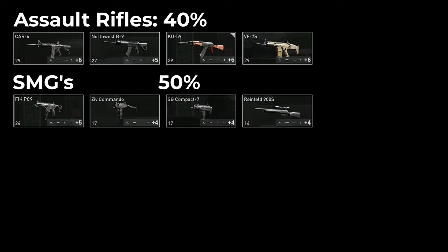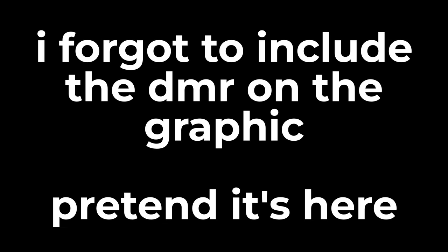The sniper rifle, the only sniper rifle in the game, not counting the other kill weapon, starts also with 50% of its max ammo. The SA-144, the DMR, starts with 60% of its max ammo, so it's not in the same category as the sniper rifle, which is interesting.